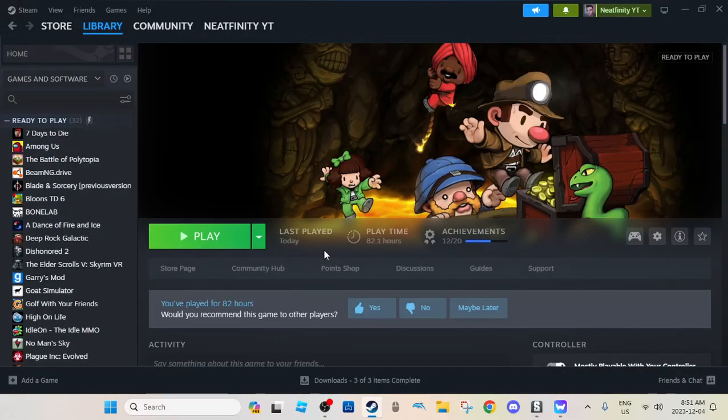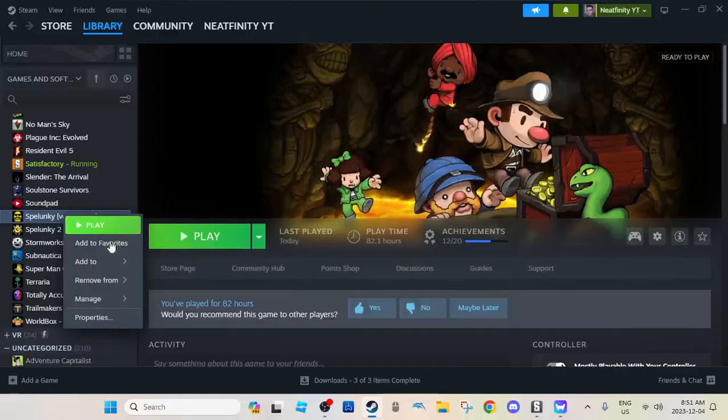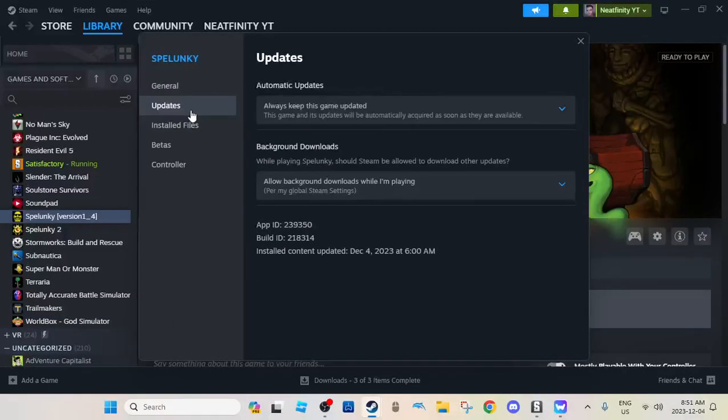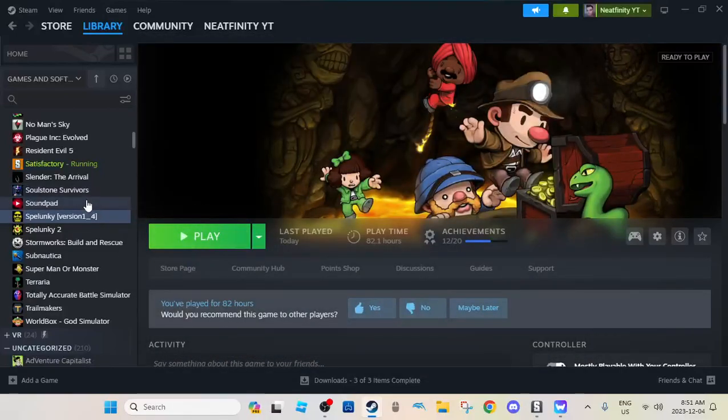Hello everybody. If you are wondering how to use Frozlunky, the Spelunky mod, you're going to have to change your Spelunky game mode to a beta of update 4. To do that, you just go to Spelunky, then go to properties, then go to betas — not updates, betas, sorry — and then select version 4, which I'm already on, and it should automatically update the game. Once you do that, you can use Frozlunky.